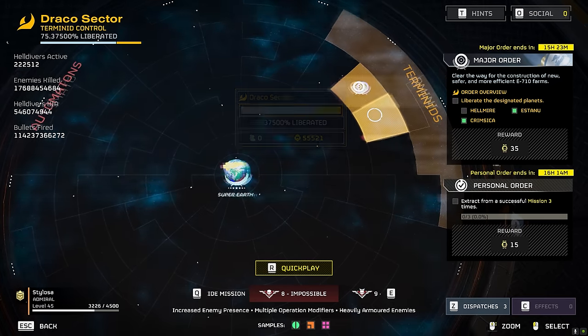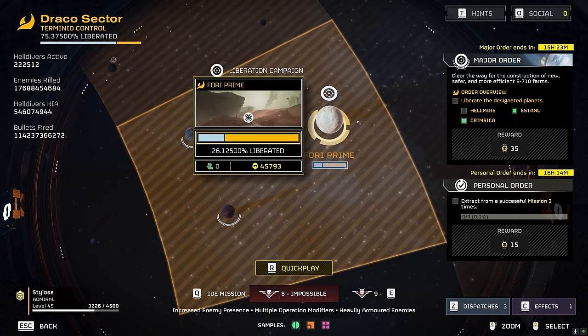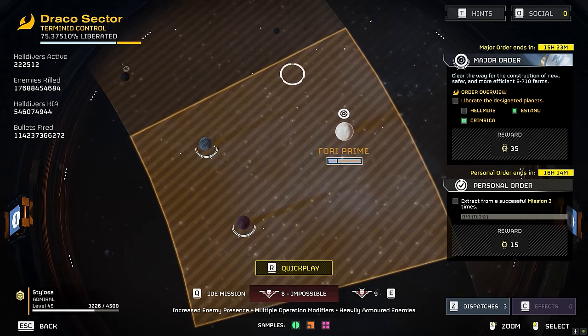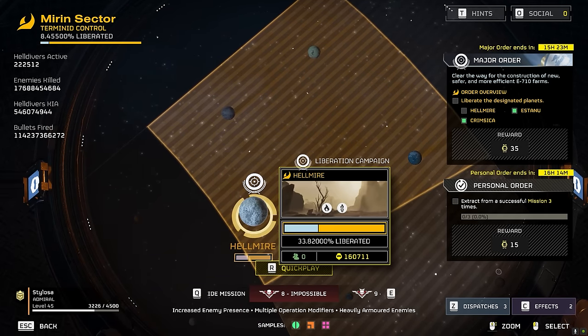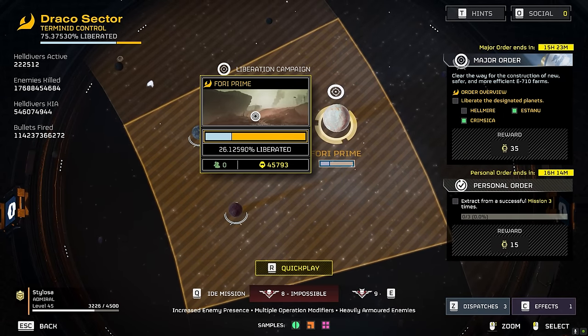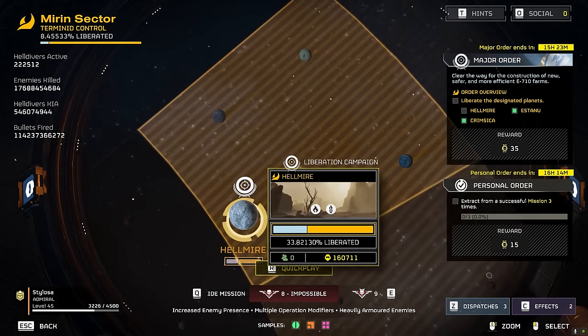We can still mess with 4E Prime, so that's still going to be available. I think what's happening is they're expecting us to capture Hellmire at either very early hours of the morning UK time, or very late at night US Pacific time. And then we've still got this planet to play with. Tomorrow I'm sure we'll get some sort of update — normally on Tuesday we get balance updates and stuff like that. So maybe something else will happen tomorrow. But yeah, it's time to go and annihilate some bugs.